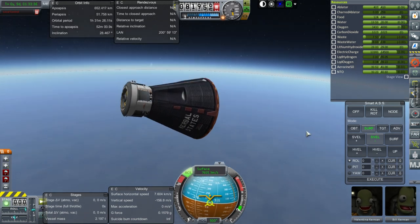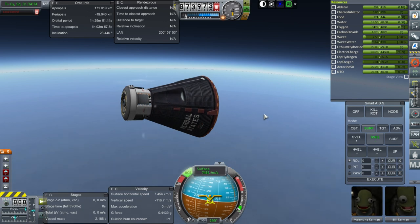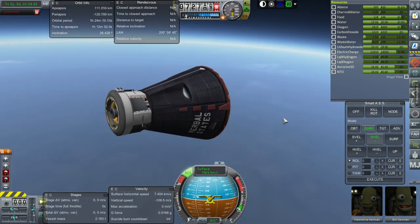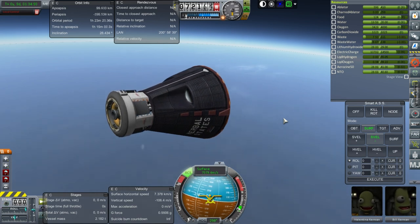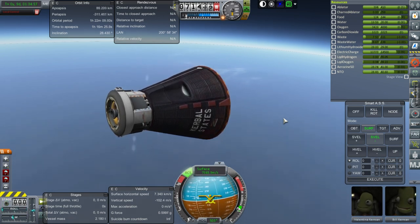Come to think of it, using a four-engine NK-19 stage makes a lot of sense since we already have one for the NK-944. We can just use that stage as the upper stage instead of the six-engine one. It might be a little bit overkill to use six engines, but if we leave off the Mark II lander, maybe that'll lighten the load so that our thrust-to-weight ratio isn't so low, and that would help.